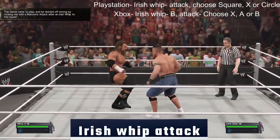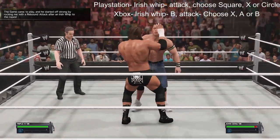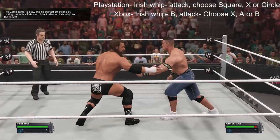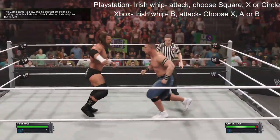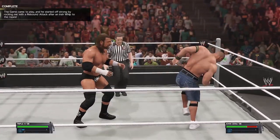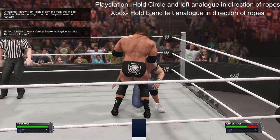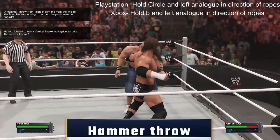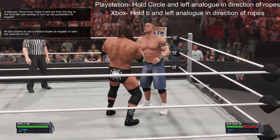The first objective is to Irish whip Cena, and when Cena bounces off a rope and comes back to you, stand — don't run — and hit any of the attack buttons to do a move. The second objective is to do the hammer throw, which is a strong Irish whip. Hold the grapple button and the left analogue in the direction of any ropes.